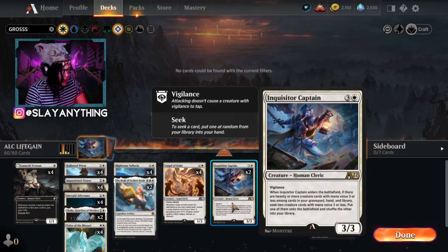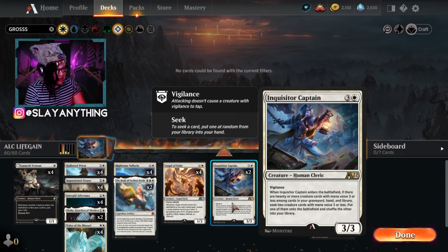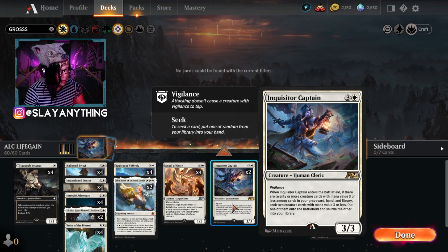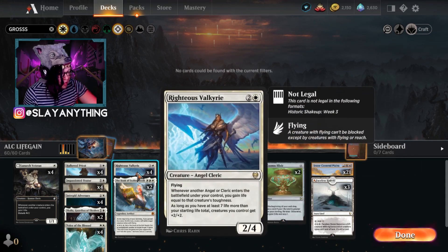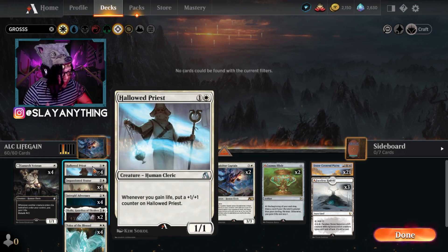The other new card I wanted to feature is Inquisitor Captain — it's so good. Three colorless white, a 3/3 vigilance cleric. When Inquisitor Captain enters the battlefield, if there are 20 or more creature cards with mana value three or less among cards in your graveyard, hand, and library, you seek two creature cards with mana value three or less, put one onto the battlefield and shuffle the other into your library. Four mana, you basically get two bodies — we want this to bring out a Righteous Valkyrie, Voice of the Blessed, or Hallowed Priest.